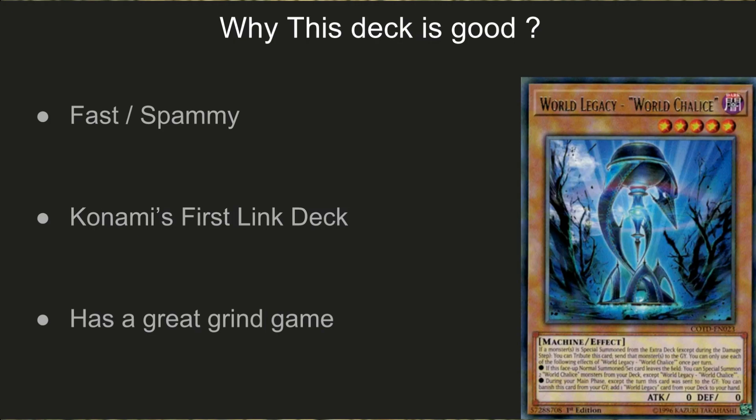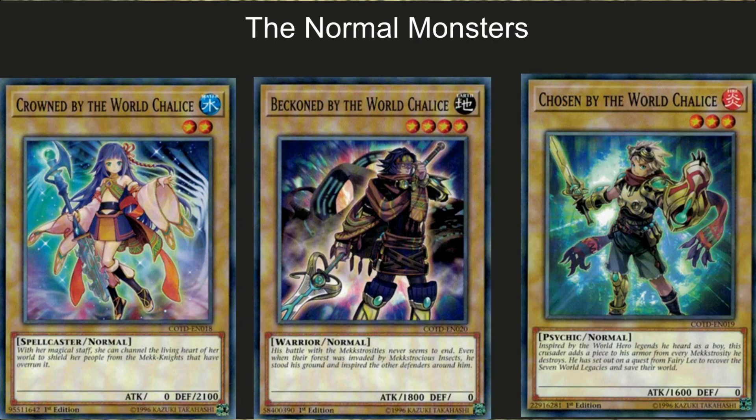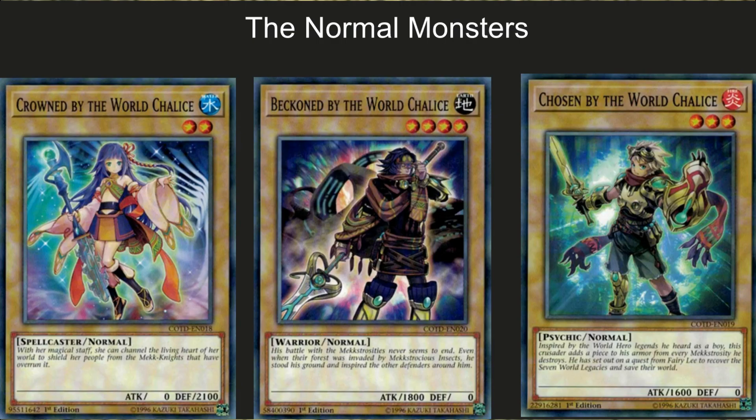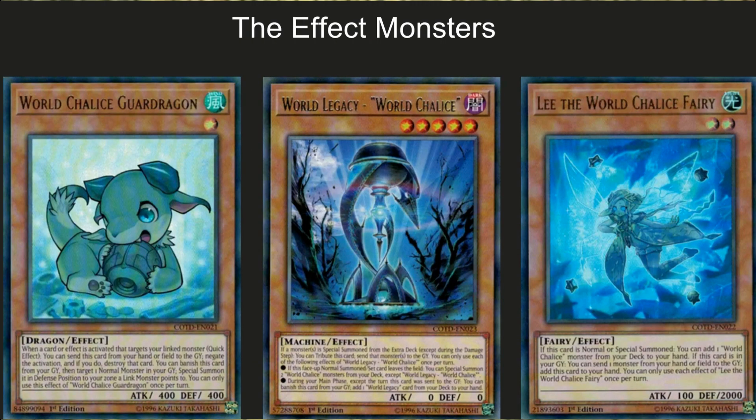From playing against the deck personally, it has a great grind game. The World Chalice deck is pretty much a normal monster-based deck that goes into combos with effect monsters, and they pretty much all utilize the link mechanic. You have Crown by the World Chalice — a two-star spellcaster normal with a beefy 2100 defense. You have Beckoned by the World Chalice — a warrior, 1800 attack, zero defense, level four. Then Chosen by the World Chalice — level three, 1600 attack, zero defense, psychic type, which can be recruited with psychic support cards.